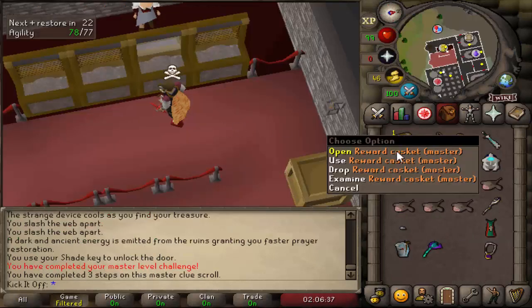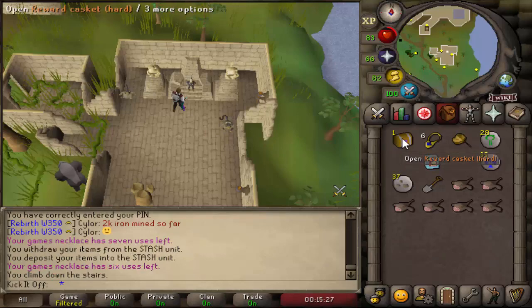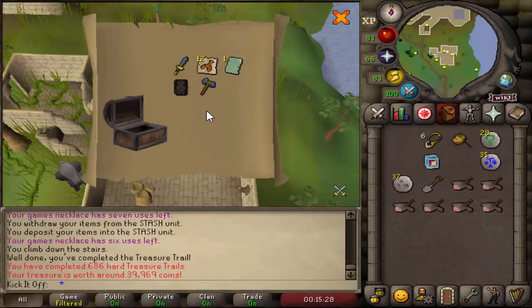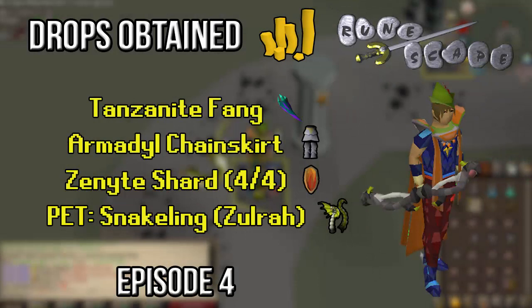Master clue number 44: 342k. Last clue of the video: 39k. That concludes another episode of having a ton of fun with this mystical bow — the examine text says 'mystical bow,' I believe. The main unique drops from this video: tanzanite fang, Armadyl chainskirt, Zenite shard number four, and a pet snakeling.